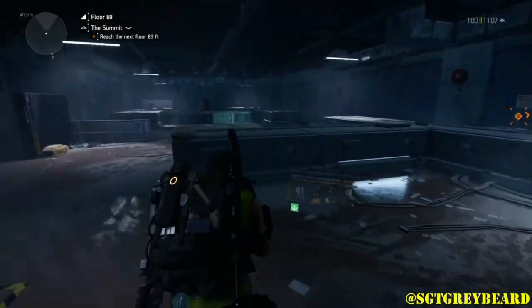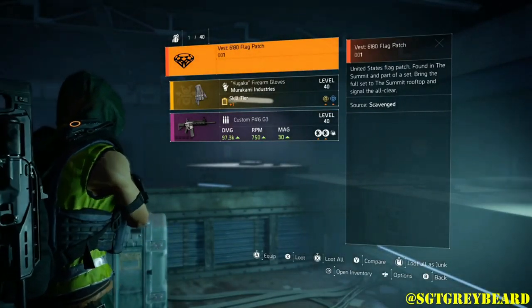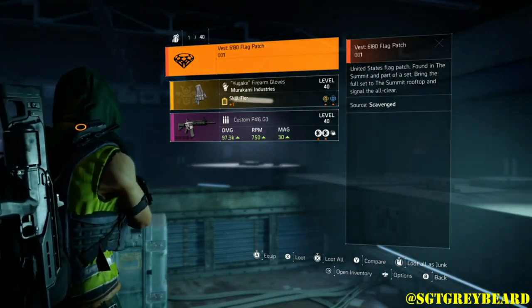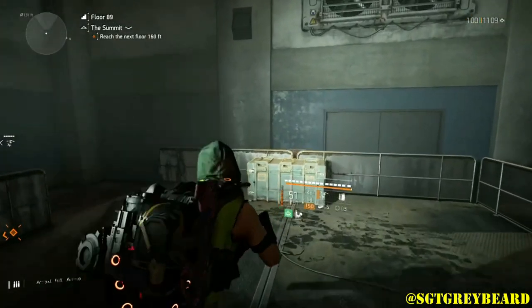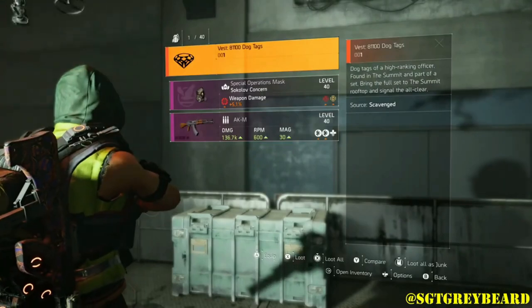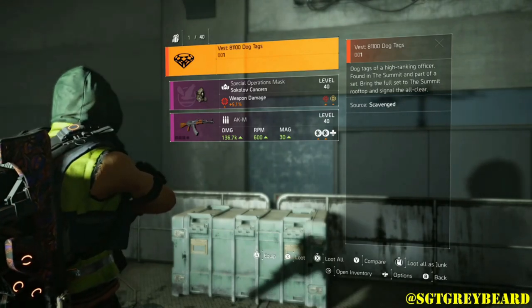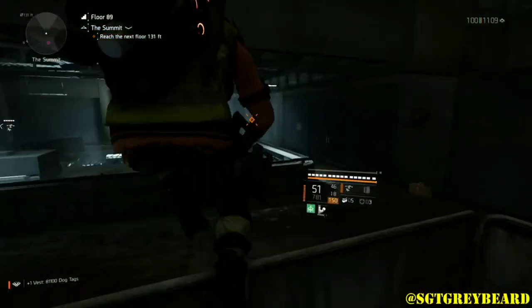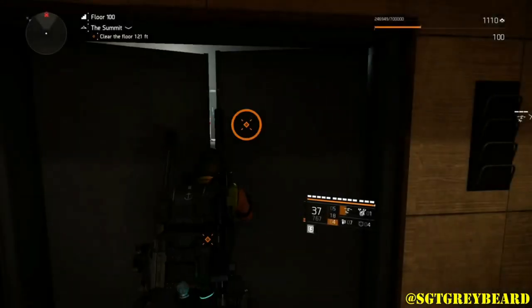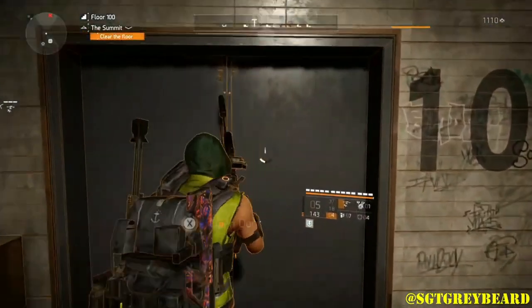You'll need to find the flag patch between floors 60 and 80, and the dog tags between floors 80 and 100. I strongly recommend doing every floor in the summit without skipping any. I've heard from gamers who skipped floors using matchmaking — they got all the components, but when they finished the summit, the Ridgeway's Pride project wasn't in their list. If that happens to you, please let me know in the comments.